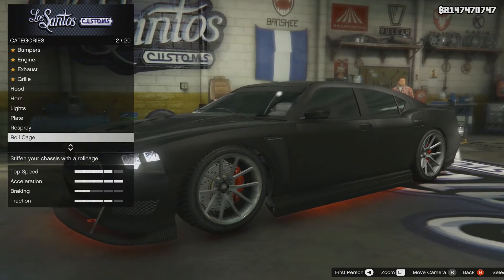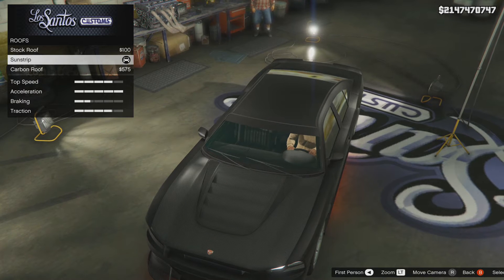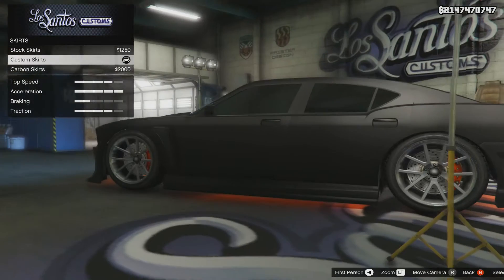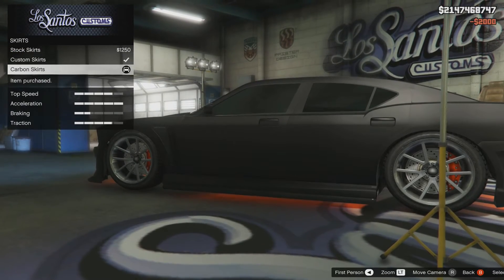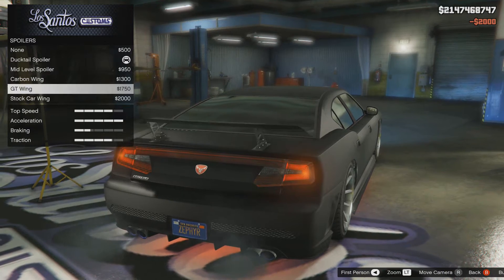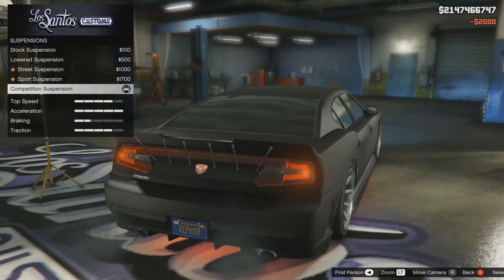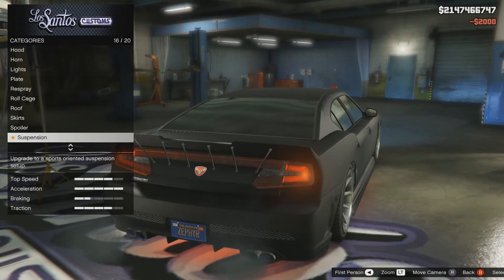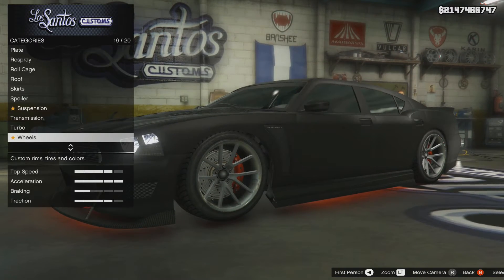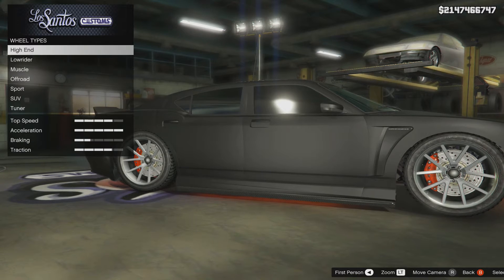Roll cage — yeah, we've got one of those. Roof — we could have a sun strip or a carbon roof. We'll stick with the sun strip. Skirts — carbon skirts, thank you. Spoiler — let's have the best one we can get. Suspension is done. Transmission is done. Turbo is done. Wheels — I've got to change the wheels.